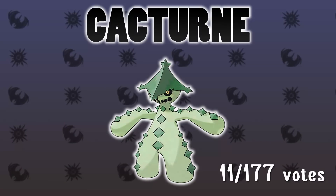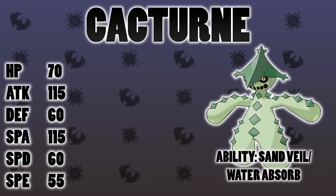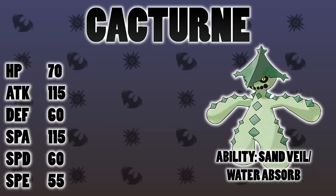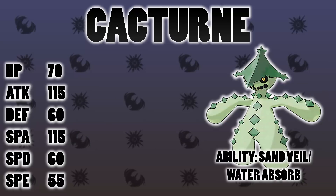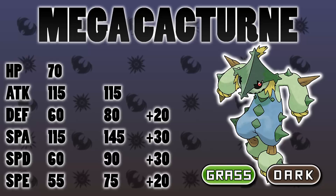Number 3: Cacturne. Another fantastic generation 3 Dark type and the second Grass/Dark on this list, beating out its buddy Shiftry. Currently it's quite frail but very powerful, with very high Attack and Special Attack stats, meaning it can run an effective Swords Dance set with Sucker Punch, a mixed attacker combining physical and special, or a Nasty Plot set boosting Special Attack. It has very good special coverage. I'd keep its Grass/Dark typing — it fits Cacturne way too well.